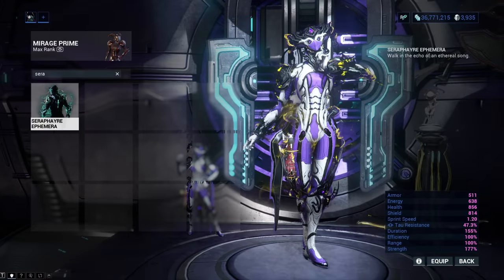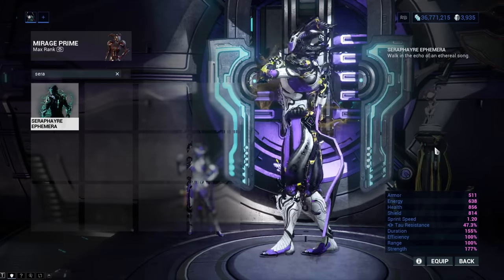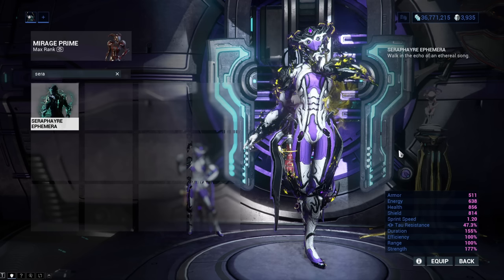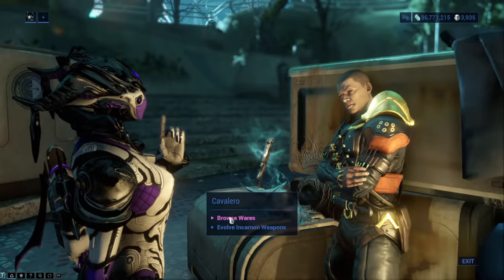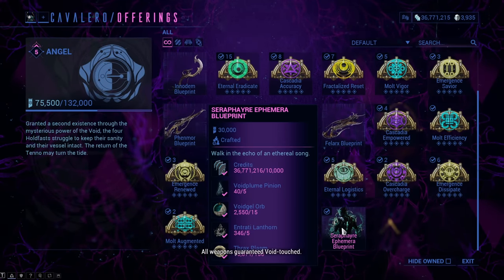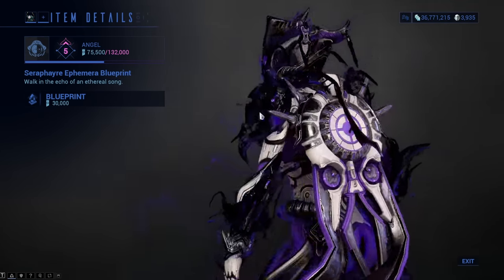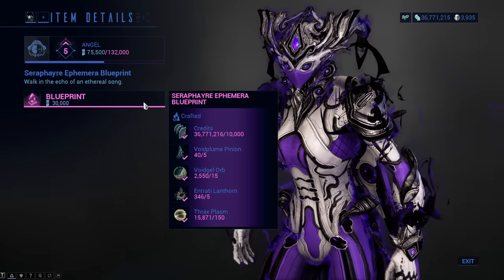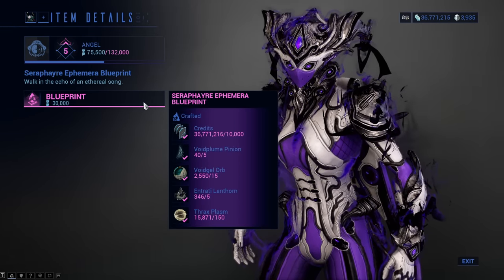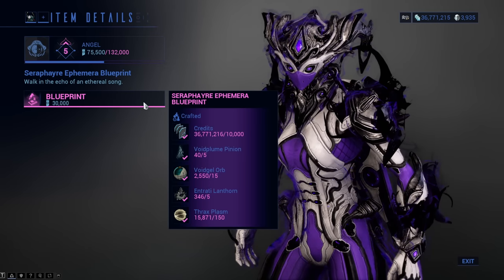Seraph Fire Ephemera adds some living metal around your arms, which looks extremely nice. Besides that, it also adds some Void visual effects. You can get it from Cavalero for 30,000 Holdfast Standing at tier 5 with the Holdfasts. To craft it you will need 10,000 credits, 5 Void Plume Pinions, 15 Void Gel, 5 Entrati Landhorns, and 150 Thrax Plasm.